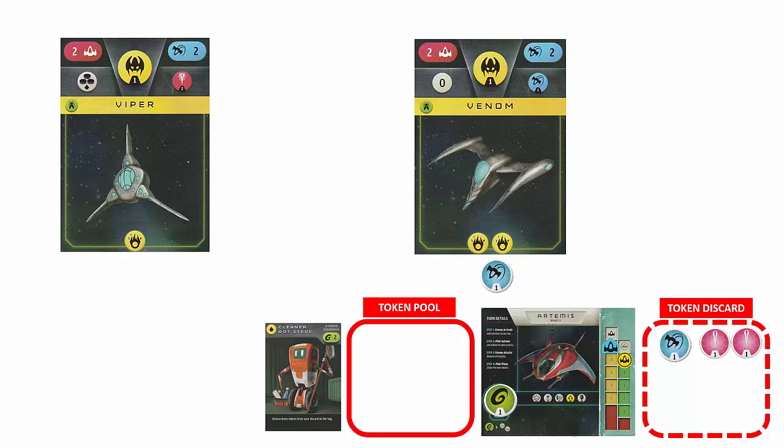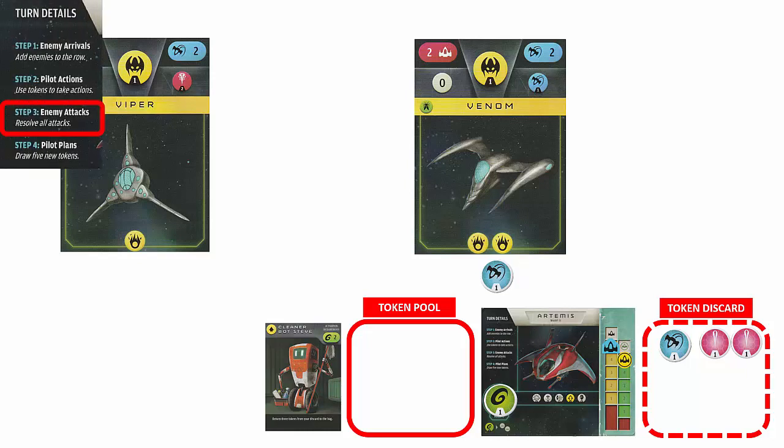We have 1 green energy token remaining in our token pool. We can place it in the ship's hold, which has a carrying capacity of 2 tokens for this starfighter. Any tokens not played or stored are placed in the token discard area at the end of this step. Tokens in the hold can be used during later turns and do not count against the drawing of 5 tokens from the token bag. Since we have no tokens left to play, we move to the enemy attack step.